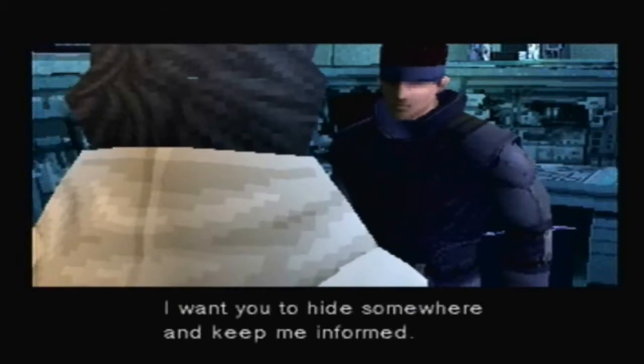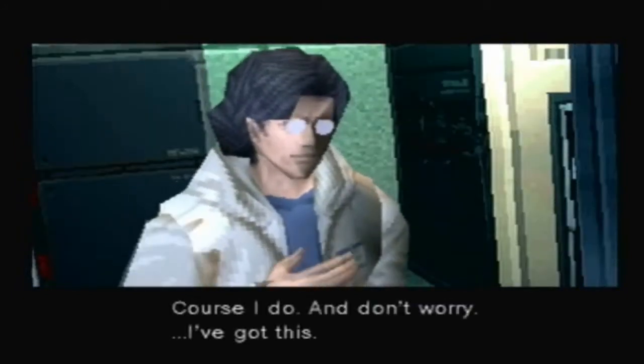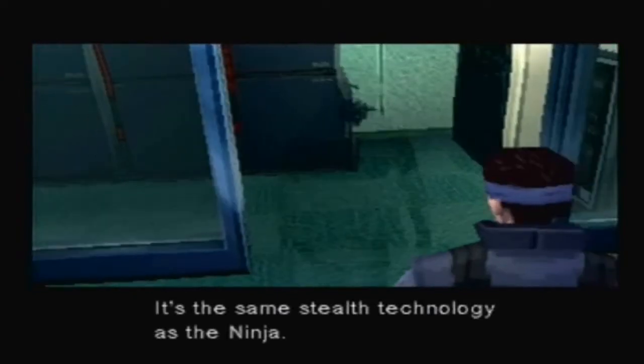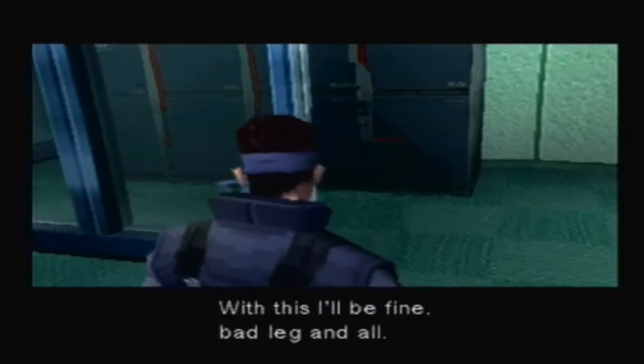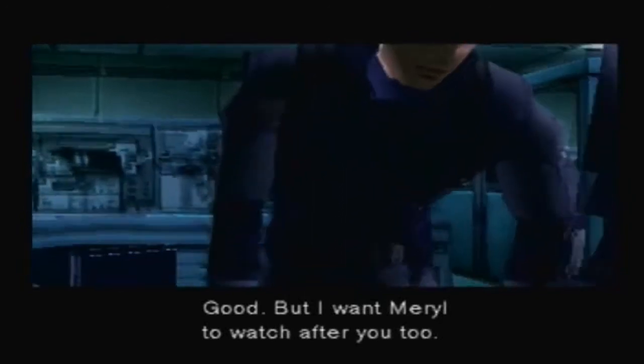So what then? I want you to hide somewhere and keep me informed — you know this place well, don't you? Of course I do. And don't worry, I've got this. It's the same stealth technology as the ninja. I thought DARPA was going to use them, but with this I'll be fine — bad leg and all. Good. But I want Meryl to watch after you too.